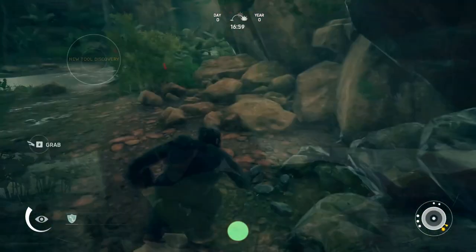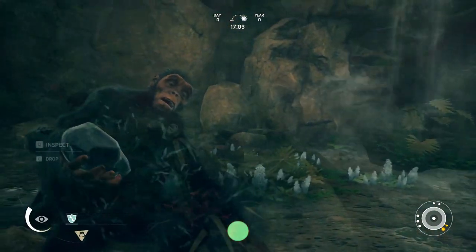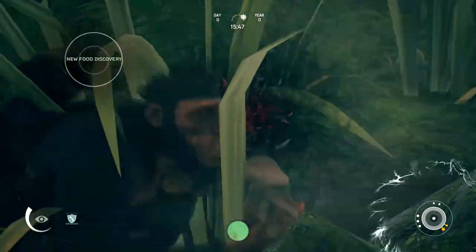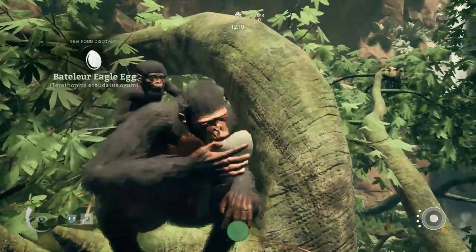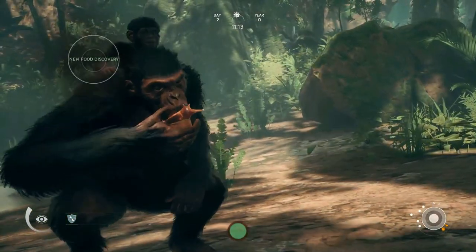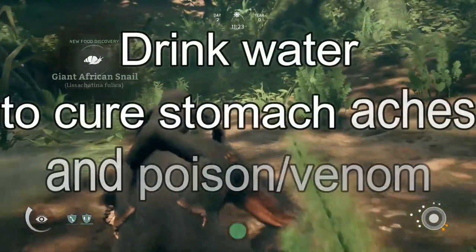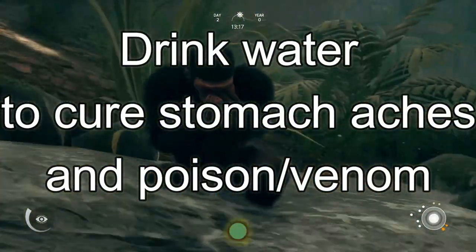Edible fruits and plants, water, rocks, sticks, grass, beehives, mushrooms — look at everything and identify it, and identify it with smell if possible. If you can see it, pick it up and inspect it. If it's edible, eat it, even if it makes you sick. You're going to develop tolerances to all the foods that make you sick at first the more you eat them. So eat those mushrooms and get sick from them — eat whatever else you come across and get sick from it. That's fine; that's making you better in the long run. Stomach sickness will go away on its own over time, but to get rid of it faster, drink water.